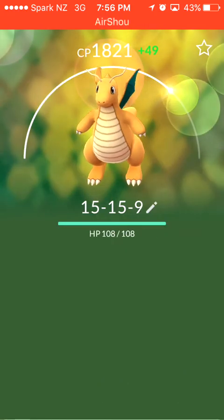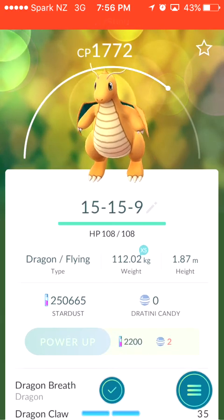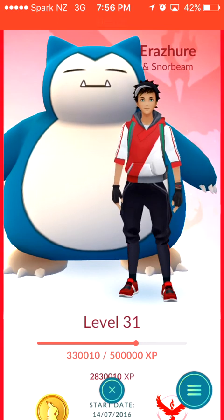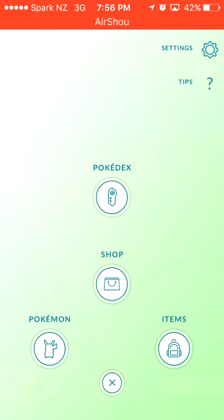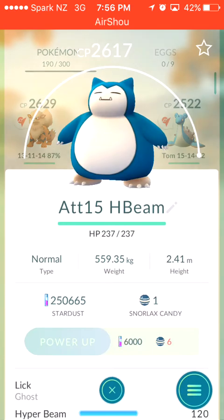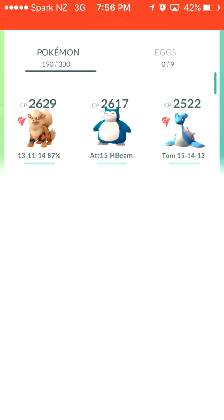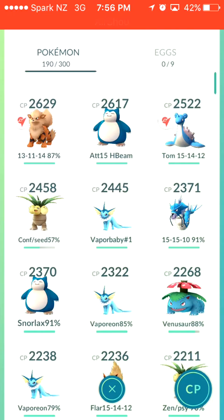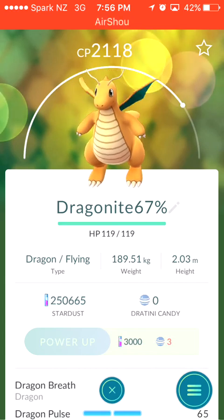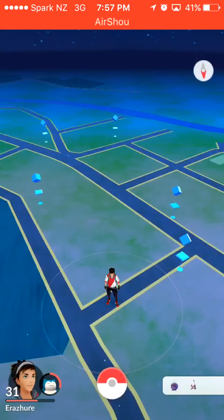Oh yeah, I'm happy with that — he'll be coming to the end with me. My plan right now is to level up my buddy Snorlax, make sure my big guy is always full powered. I need to get six more candies, then I'll likely change back and make sure my Dragonites are maxed out as well — possibly even the 67 percenter, though I haven't made up my mind on that. Alright, thanks for watching, guys. Happy hunting!